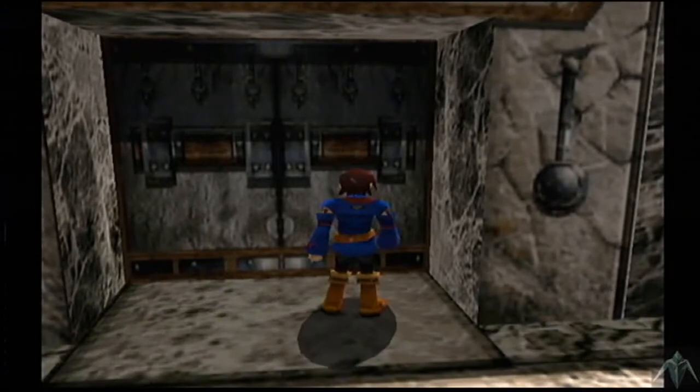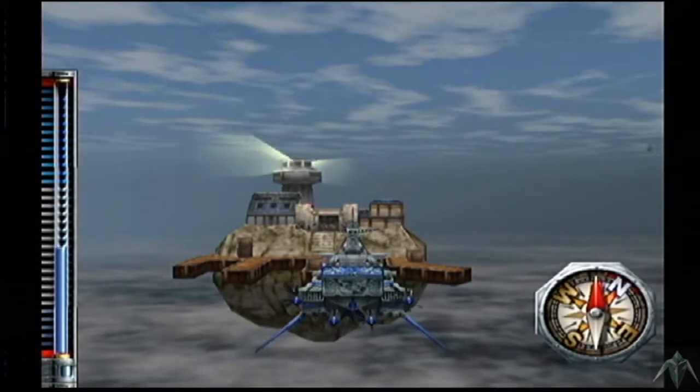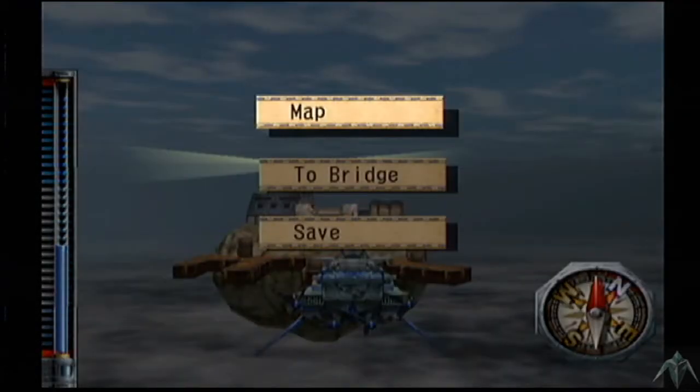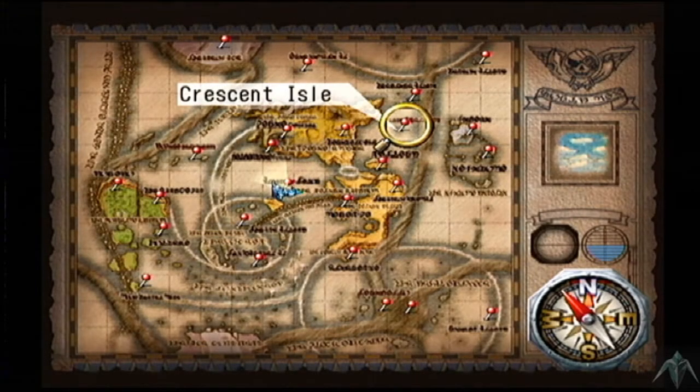I just wanted to show that off because A, you get to see a shopkeeper referring to us by title and awe-inspired that they meet us, and B, to see how much money we just made. Now I'm going to go back to Crescent Isle, now that we've got the last moon crystal. Obviously there's going to be some plot, right? Yeah.